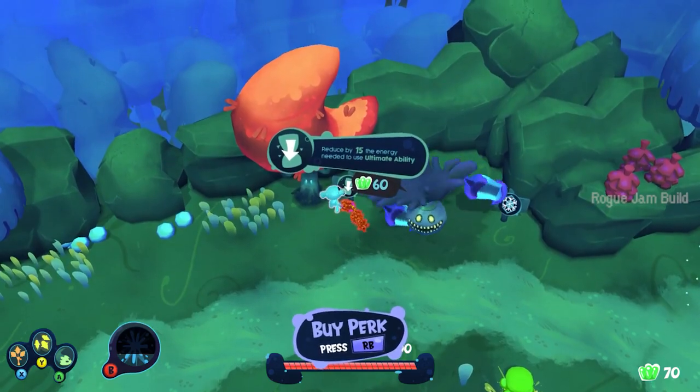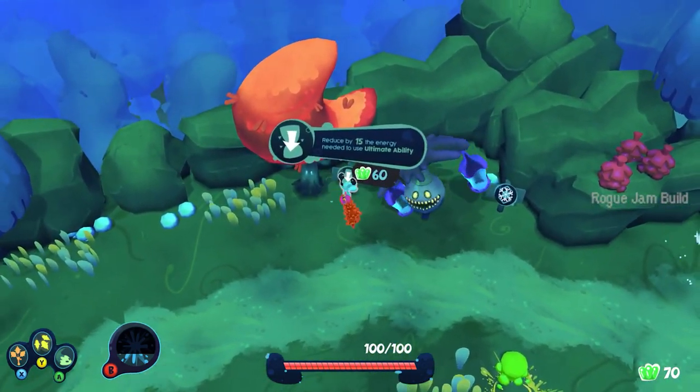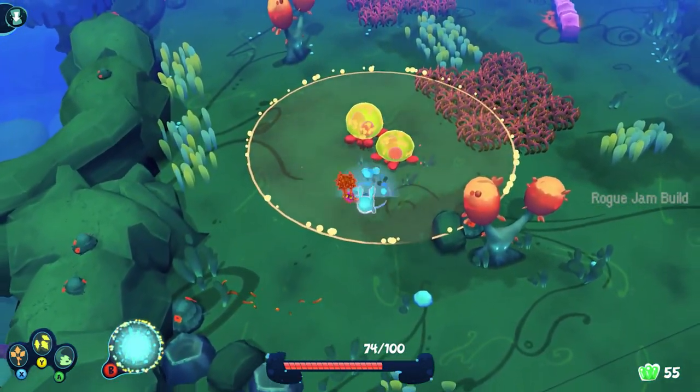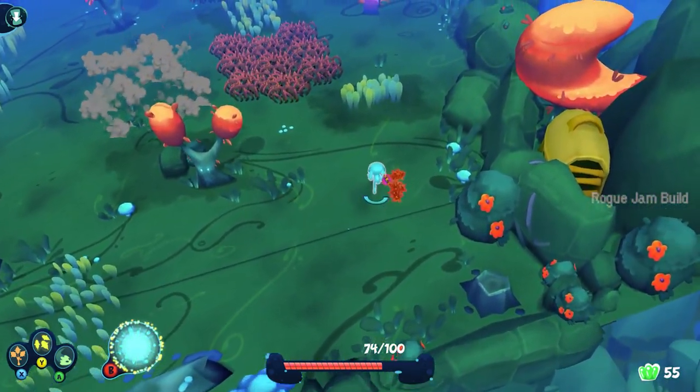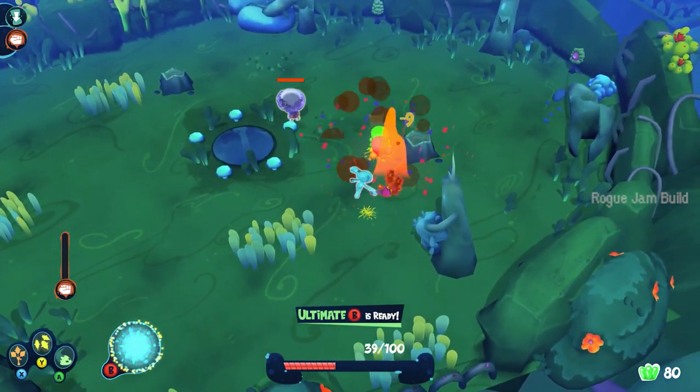As is standard for the genre, players can purchase upgrades from a merchant using gooey currency you collect during your run. So far the power-ups appear to all be passive, whether that means building up a meter that adds a damage buff to your attacks or creating an explosive blast when hit. There are health and defense boosts available as well.